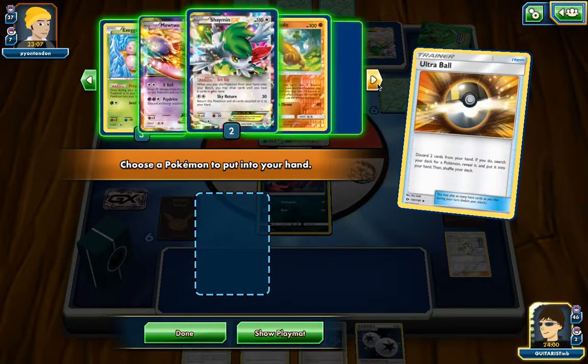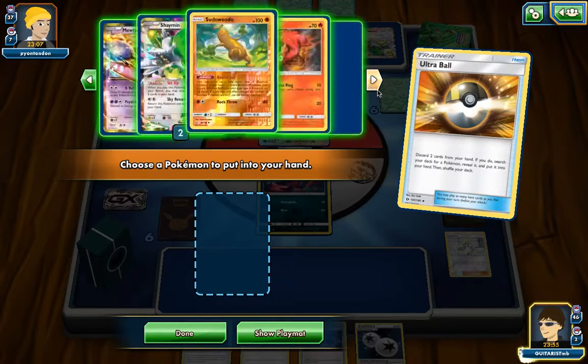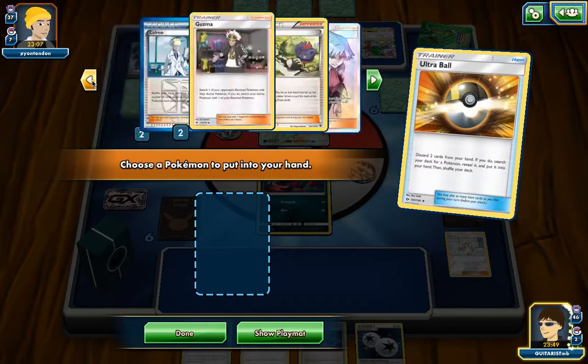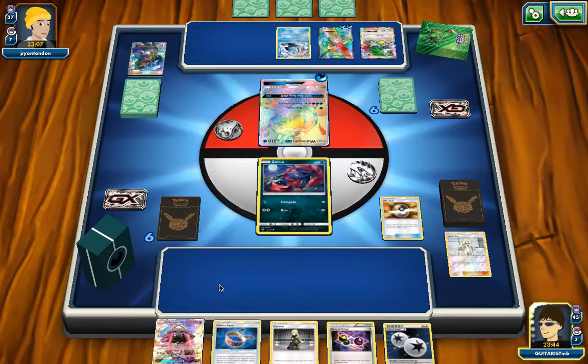I still think I'm going to approach this like normal. I'm going to take a look and make sure... where's Tapu Lele? Tapu Lele, you better be there. Okay, Tapu Lele is there. I'm taking just a quick peek to see what's there. Let's go ahead and throw out Tapu Lele and get Bridget going.